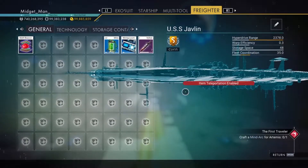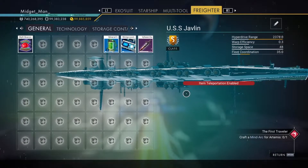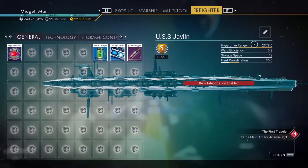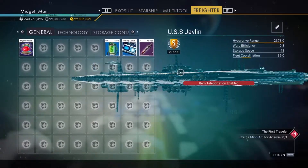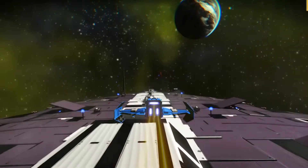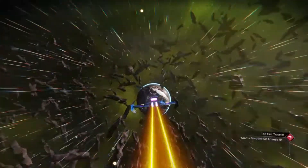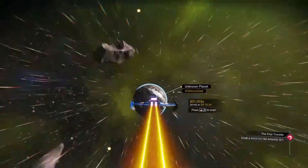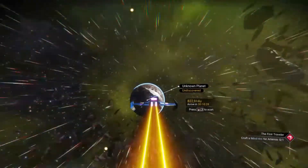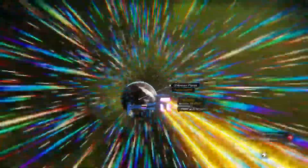For you seasoned No Man's Sky players, you understand that freighters are extremely useful. Anywhere from having a base, teleporting on longer distances — the upgraded hyperdrive range is over 2000 — and you can store a bunch of stuff on them, like storage containers and all that. The objective here is to find any freighter you want, whether it looks like the Empire's galactic starships from Star Wars or like a really long pencil. The choice is yours.